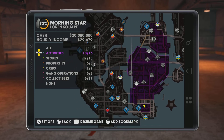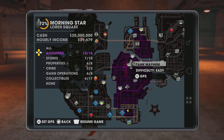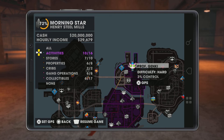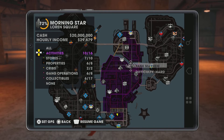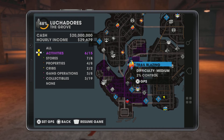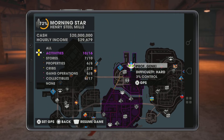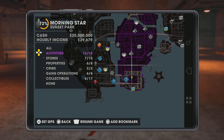Activities — I did almost every single one of them. The gray part means it's completed, and these other parts are activities you still gotta complete. This one's medium difficulty, and this one over here is hard difficulty. Some of them could be medium, some easy, some missions could be hard.